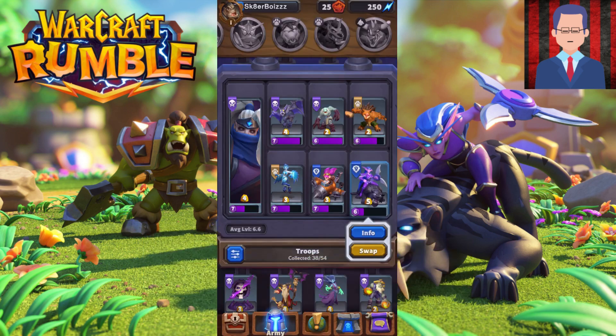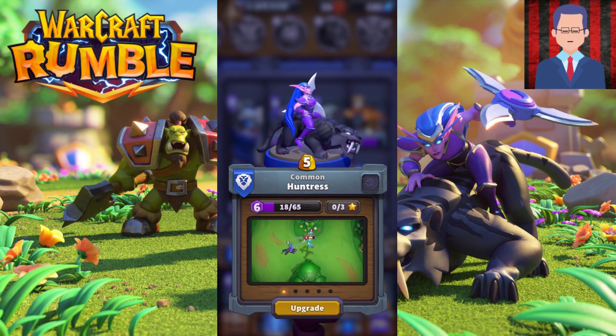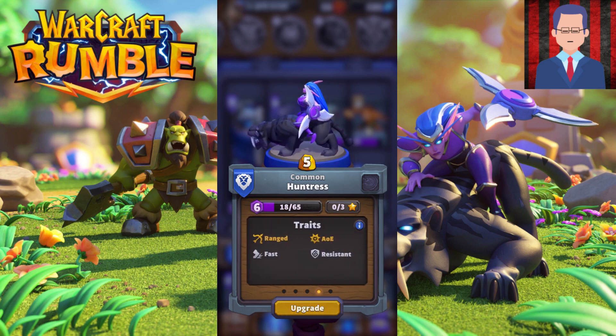Another really strong unit is Huntress. It's kind of like Luna from Dota 2 — her attacks cleave onto multiple enemies. A ton of swarms can be wiped out very quickly. If your opponent is running a swarm deck, just run your Huntress behind a tank and you'll clear everyone in a very short period of time. She hits air units as well, so if they play something like Harpies, you can deal with that very easily.